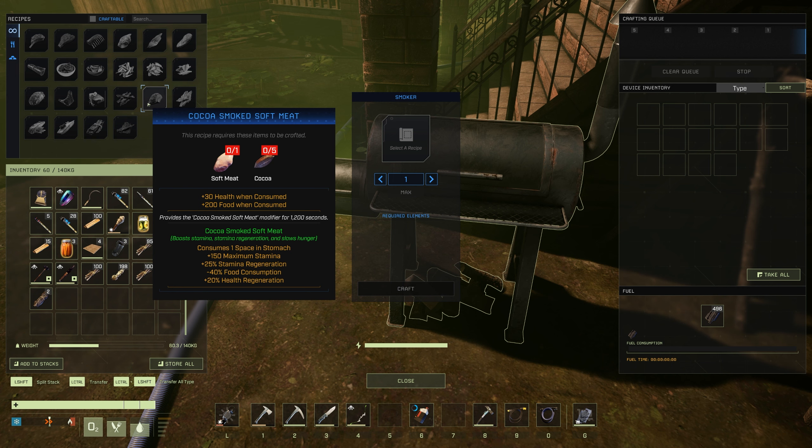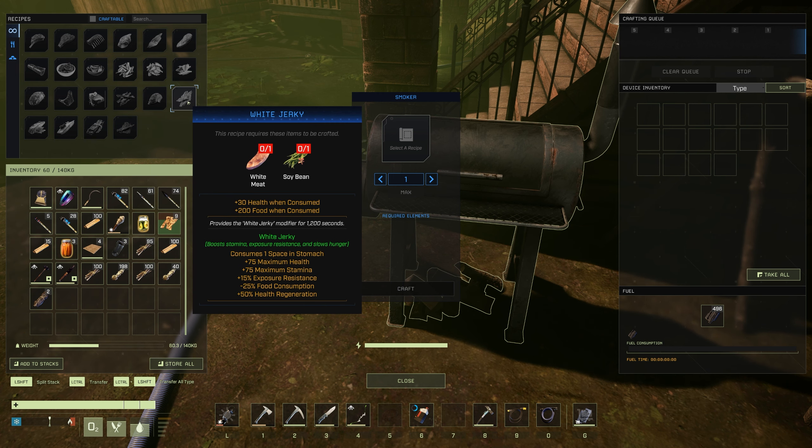Next is White Jerky. Again, 1,200 seconds buff time. It gives +75 maximum health, +75 maximum stamina, +15% exposure resistance, -25% food consumption, and +50% health regeneration.